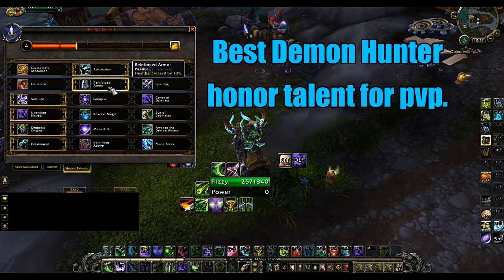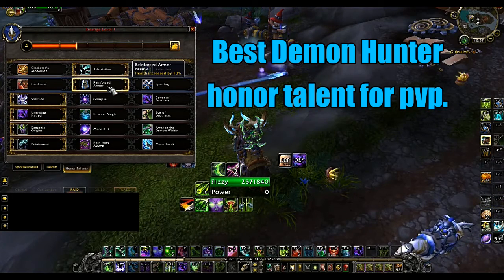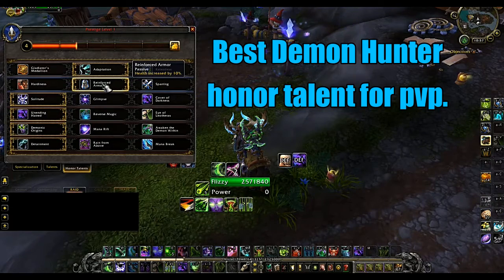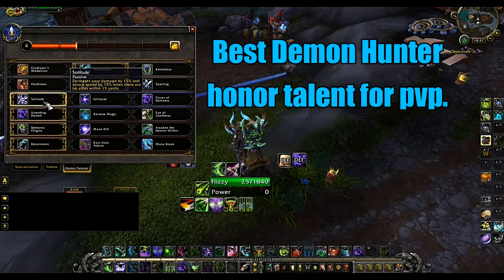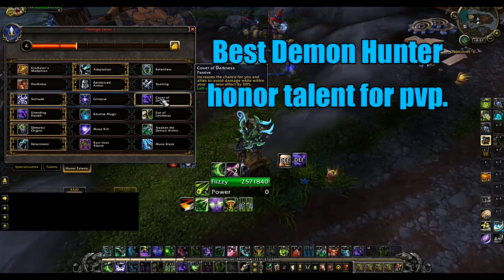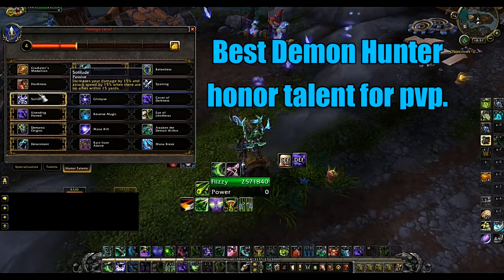For the next row, go with Reinforcing Armor if you're facing a spell cleave team — like a mage, warlock, or shadow priest — since it increases your health by 10%. If you're facing a melee team that you know will be targeting you, you can take Sparring; otherwise Reinforcing Armor is fine. For the solo-target damage row, in 2v2 you definitely want Solitude, which gives an extra 15% damage and 15% attack speed. In 3v3 you'd probably take Cover of Darkness for the extra team defense.